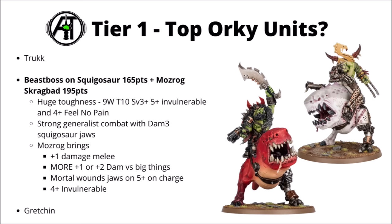For the extra 30 points, Mozrog Skragbad adds enough to be worth the points cost — you can field both with no real restriction on fielding Warbosses anymore. He gets an extra pip of damage in melee — Damage 4 or 3 — plus bonus damage against vehicles or monsters for plus 1, or plus 2 against Titanics for a crazy Damage 5 or 6. Big Chomper the Great White Squigasaw has an extra chance of dealing more damage with mortal wounds on a 5-plus on the charge, and a 4-plus invulnerable save to keep him safer against anti-tank weapons. Overall very mighty, with enormous general-purpose damage output equally capable of tearing apart big monsters, vehicles, and smaller squads.